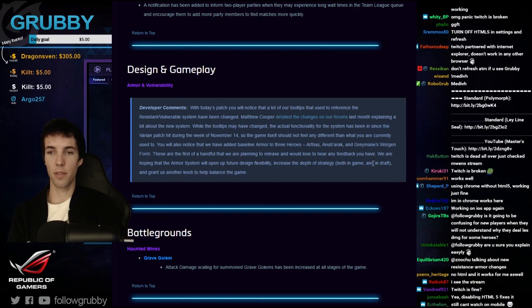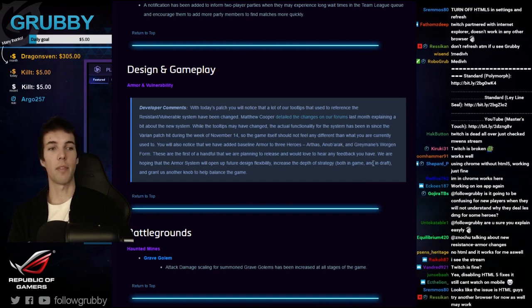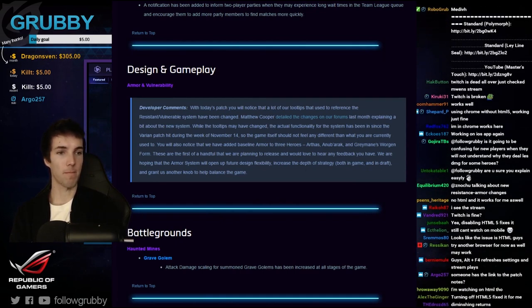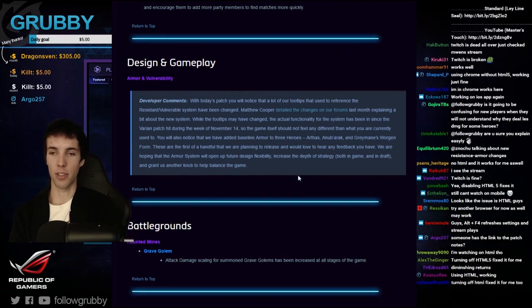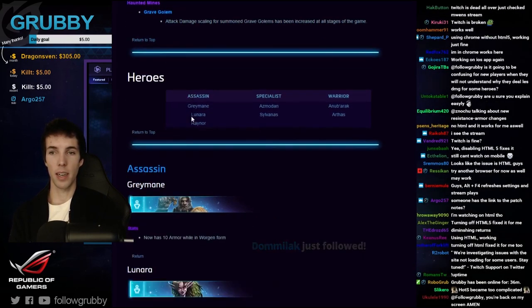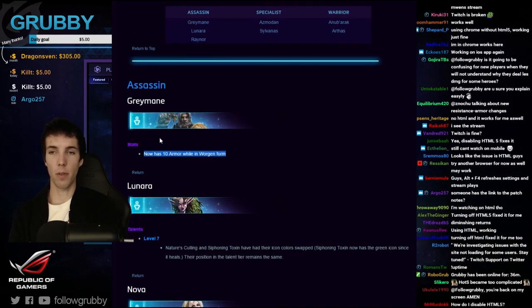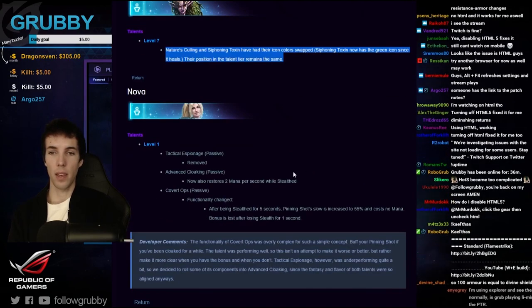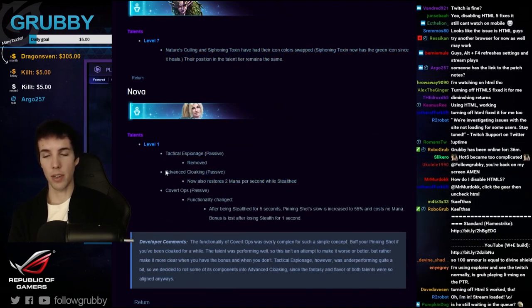You don't need to memorize that, but if you're interested, think about it — it's increasing returns, not diminishing returns. Dross: Grave Golems on Haunted Mines are going to get a little stronger. Greymane gets 10 armor in Worgen form, so he just becomes more survivable in Worgen form — nothing changes in human form.